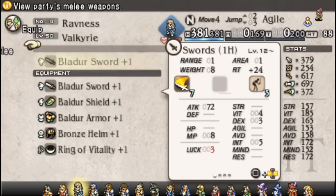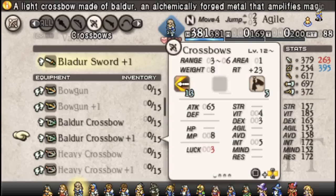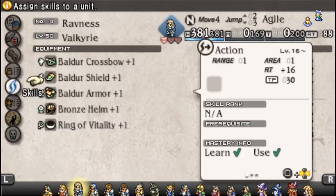Another thing to consider: it's not just Swords — any Balder item can give you both an Intelligence bonus and just function as it is. For example, going to the Balder Crossbow suddenly gives you something that looks like a Magical Skirmisher instead.